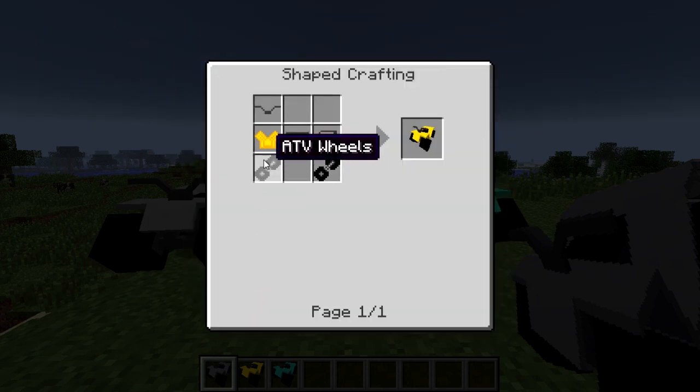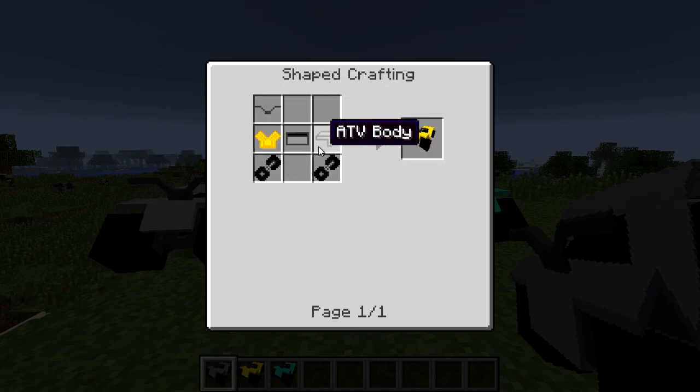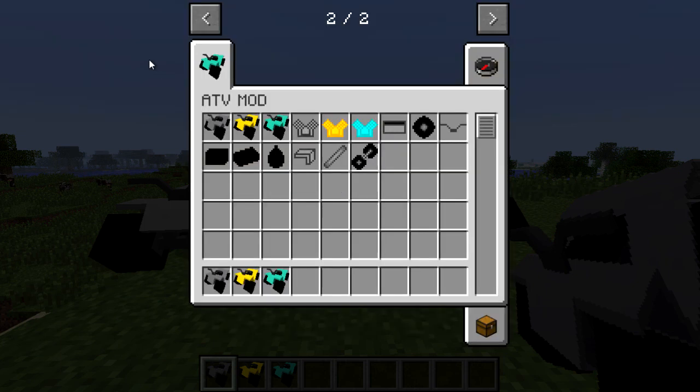The tier 2 engine is crafted by taking two pistons and gold, and the tier 3 engine is crafted by taking two pistons and six diamonds. Once you've got all that set up, craft it all together.